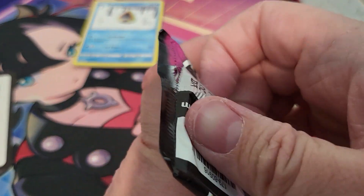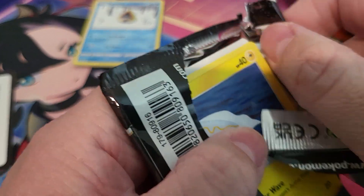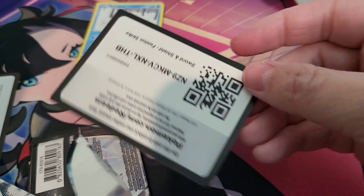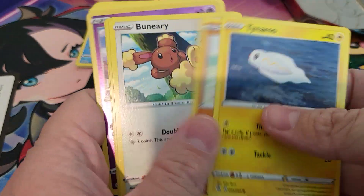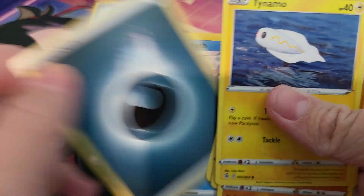Next pack, we've got Fusion Strike. Let's see — hopefully I don't get tricked by the code card this time. As you can already see it — figures. Another white code card. Not too much luck going on right now. So I guess we'll go right through Fusion Strike as well. And we've got Huntail. Pull that energy out.